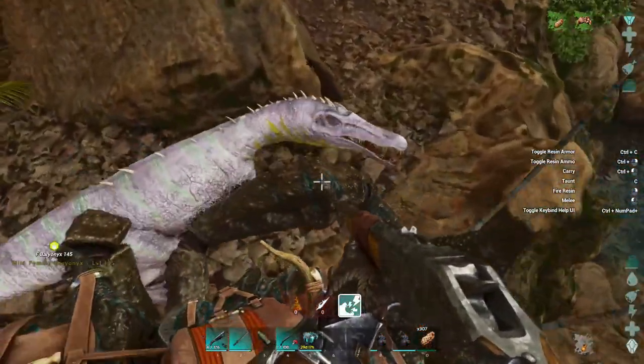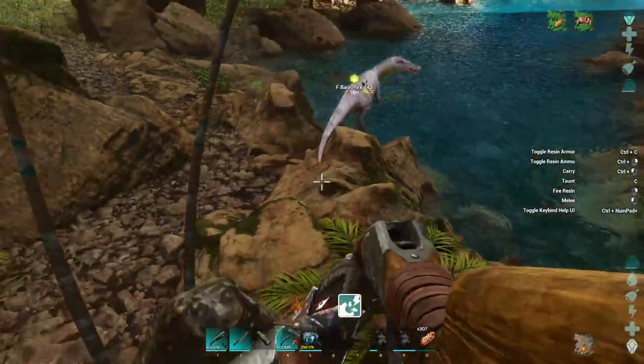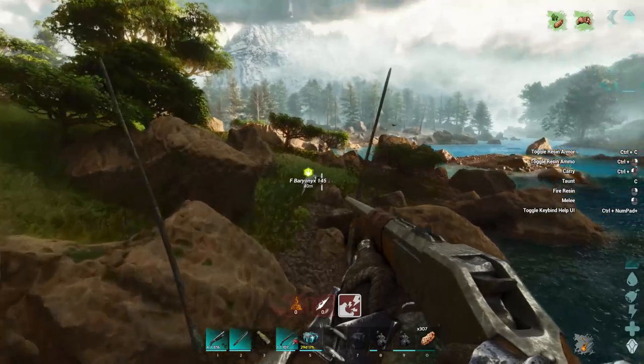He can tank hits — he's got 15,000 health. This Baryonyx is only doing 45 damage a hit. And it looks... is it already running from Torpor?